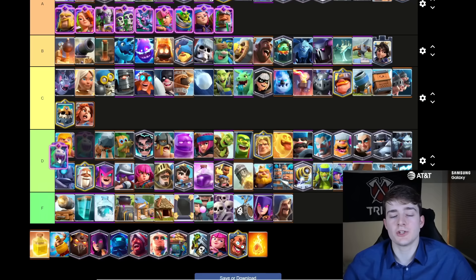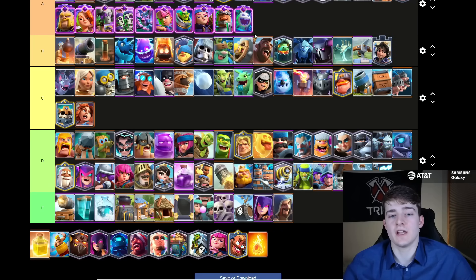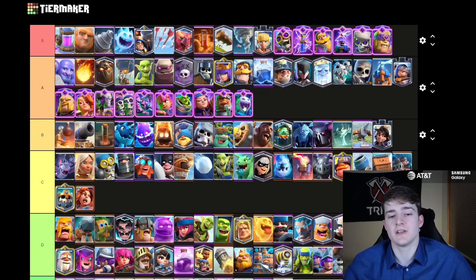But the worst evolution in the game is still the Evolved Ice Spirit. Yes, the Evolved Ice Spirit is A tier even though the regular Ice Spirit is S, and the reason for that is because it takes up one of your evolution slots and you're much better off using one of the better ones. The Evolved Ice Spirit is hardly that much better than the regular Ice Spirit because that refreeze effect hardly gets any value in a lot of situations.